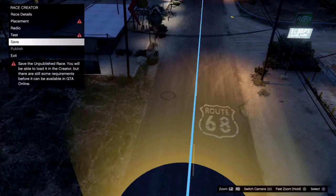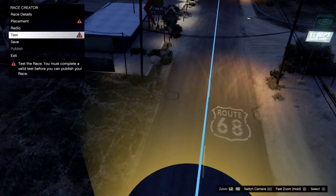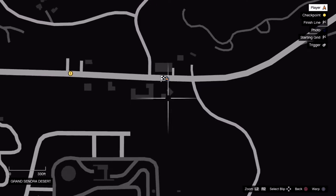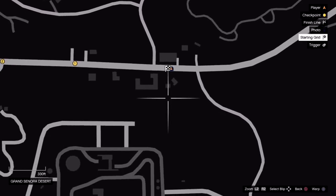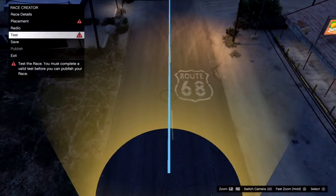What's up guys, Ice Cream here back with another video. Before we get into the glitch, a like on the video is always appreciated, and if you're new, go ahead and subscribe. What we are doing in this video is bringing cars from the creator to online. To do that, I created a race out here in the Grand Sonora Desert by this LSC, with the vehicle type set to sedans and the time of day set to night, because I'm going to show you how to get the Romero hearse.